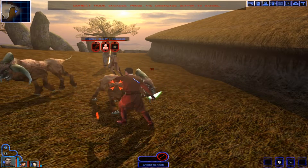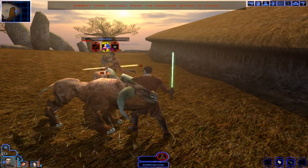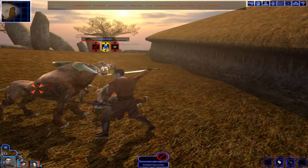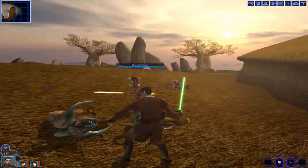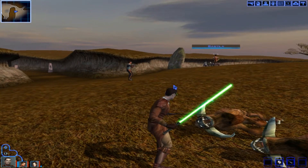The Horned Cath Hounds are a bit more resistant to force powers. I'm going to try — I think that actually worked. Drain Life. Okay, that worked a little bit better this time. Obviously we do have Carth with us as well.